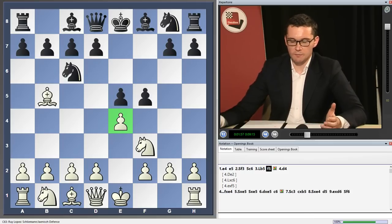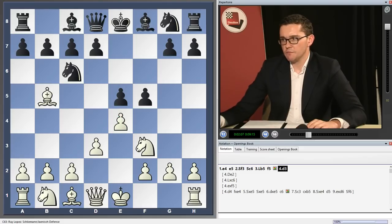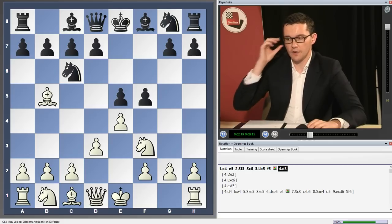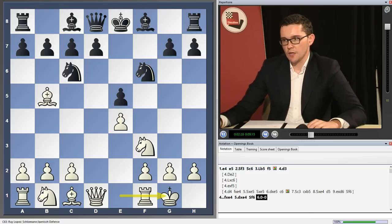One of the main attractions of f5 is that because it's so forcing, there really aren't all that many reasonable moves for white in this position. d3 is one of the two main lines. It's one which has become increasingly popular over the years and is a very serious try for an opening advantage, even though it looks slightly passive. Black basically has to take that pawn, takes, knight f6, and castles.